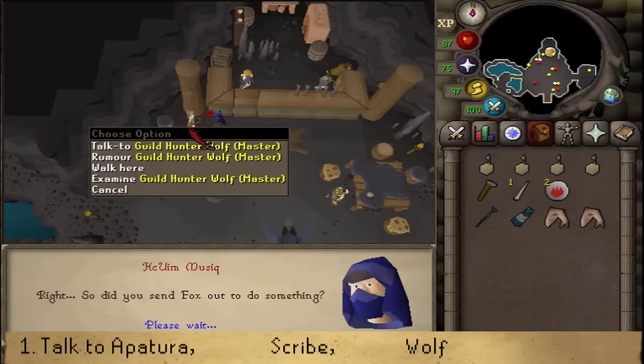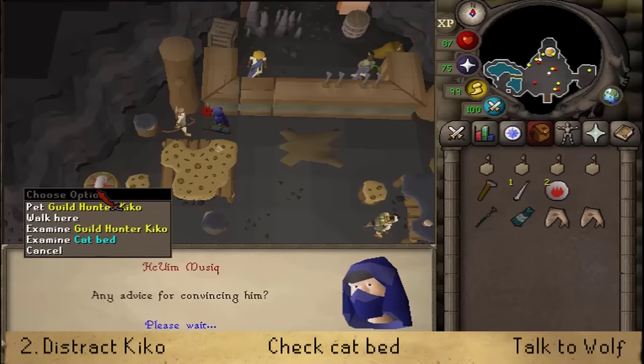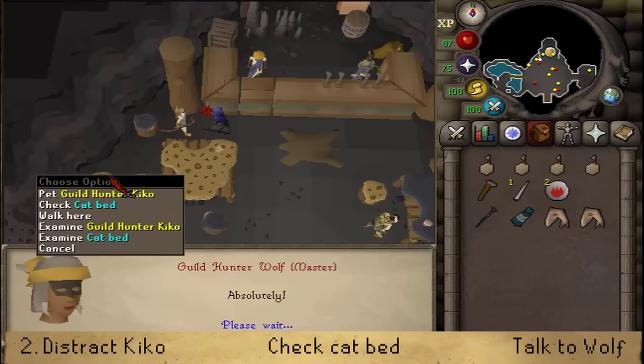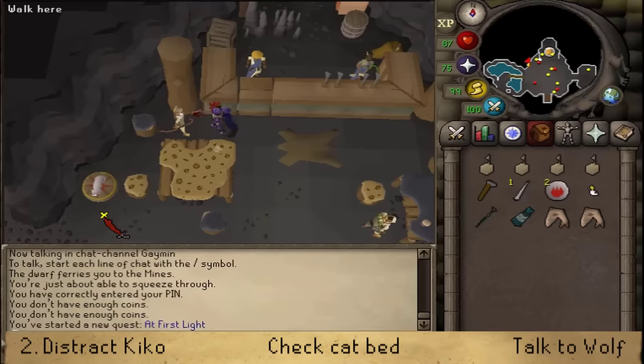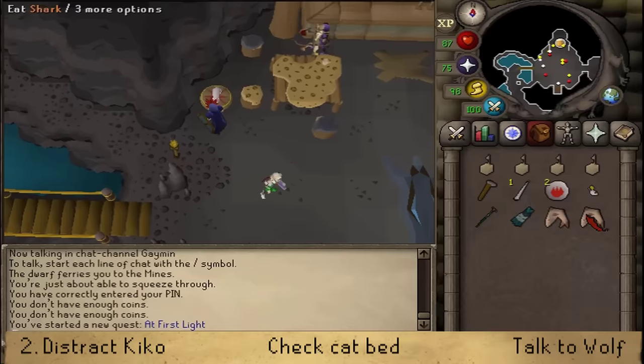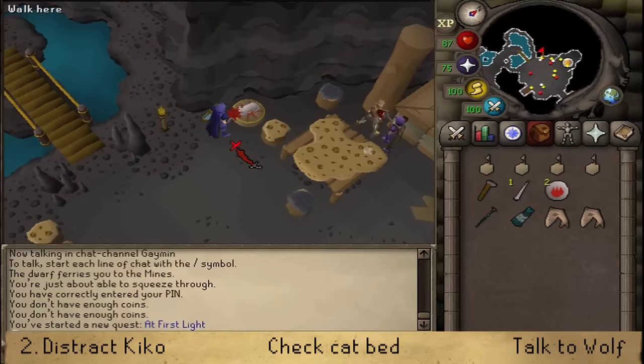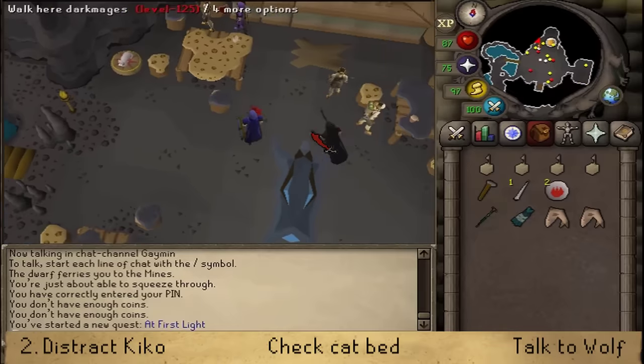After talking to that NPC, we will need to go to the cat just southwest. Underneath it there will be a cat bed. When you're able to check it, go there and wind up your toy mouse. Use it on Guild Hunter Kiko, click to continue, then check the cat bed. Next, return to Wolf and continue the conversation.